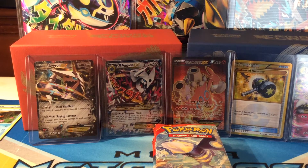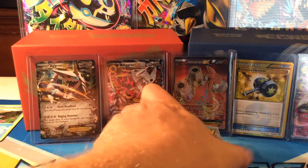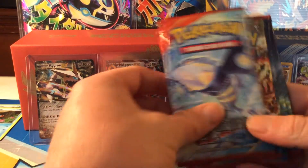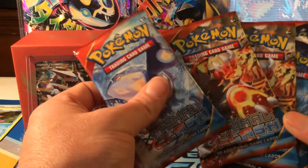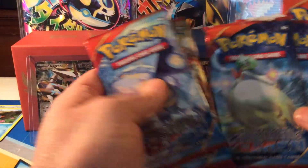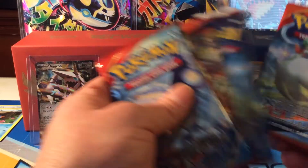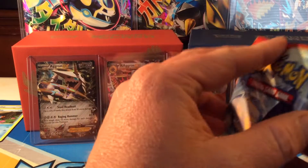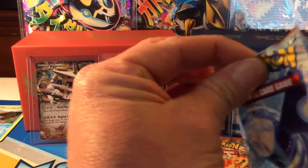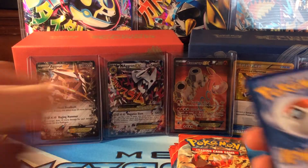Hello once again everybody to Pokemon Chad as we continue our Primal Clash crazy weekend. Today I'm going to open up six boosters from the new Primal Clash set. I picked these up at Target today along with everything else they released for Primal Clash. If you haven't watched before, go back and watch my other openings. Let's get to it — six packs of Primal Clash, hoping for some good pulls. Buying boosters like this, it's always questionable what you're going to get.